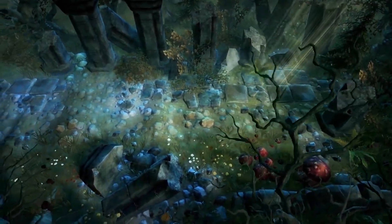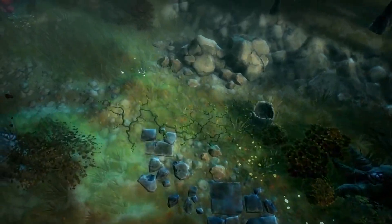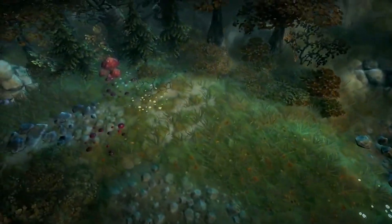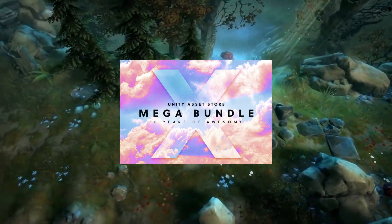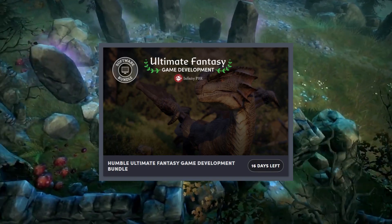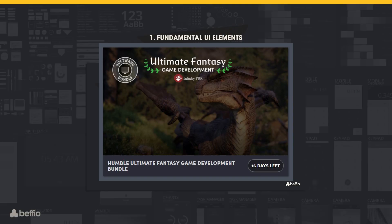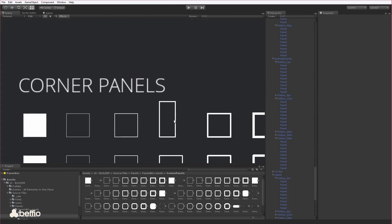Hey guys, welcome to a showcase and an update for some offers that have appeared for Unity and on Humble Bundle to get a collection of assets for you today. Unity have done their 10-year anniversary mega bundle, and Infinity PBR are doing a Humble Bundle of their fantastic PBR assets suitable for a fantasy style environment. First of all, I'll go through Unity's mega bundle.